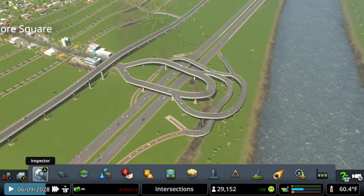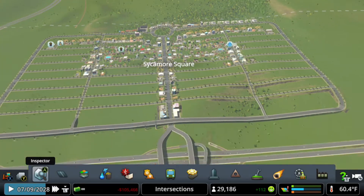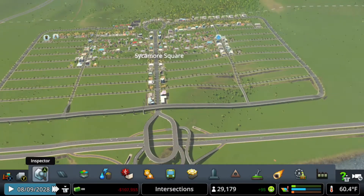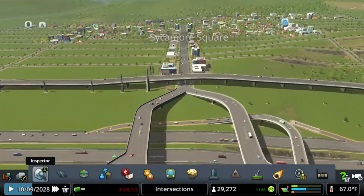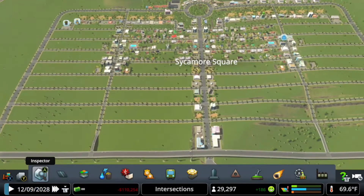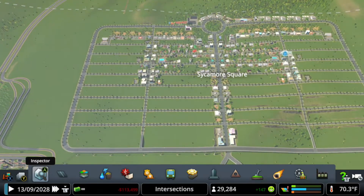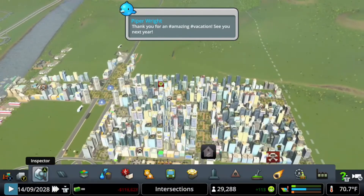In the last episode we did this intersection right here. Something to keep in mind is that a perfect neighborhood needs to have multiple exits, because if you only have just one, that can be a problem in the future. As you can see, there's only one exit and because of that we have a ton of cars backed up in the middle, and we're not even close to finishing this neighborhood.